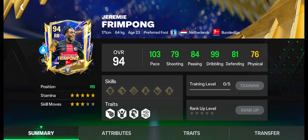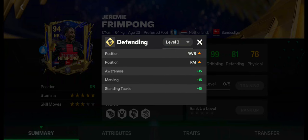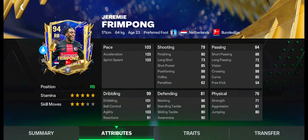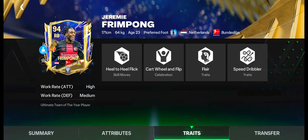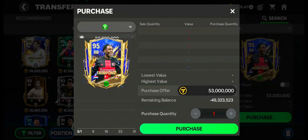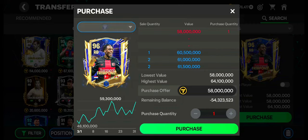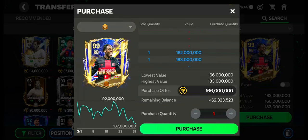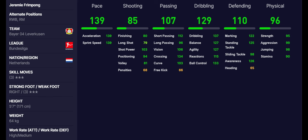Number 2: Jeremy Frimpong. Jeremy Frimpong has 4.5-star stamina and 3-star skill moves. He can also be used as right wing back and right mid. He has excellent pace, passing, defending, and dribbling skills. Weakfoot is bad. Work rates are high in attacking and medium in defending. Traits are also okay. Currently, his value is under 49 million coins. His price is now decreasing in the market. Purchase quantity and sale quantity are high. These are the max stats of Jeremy Frimpong.